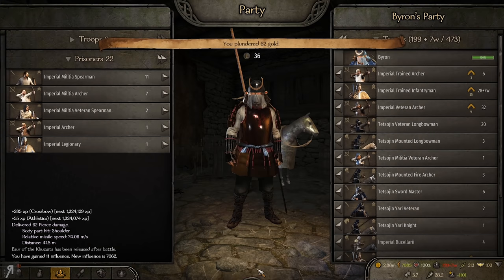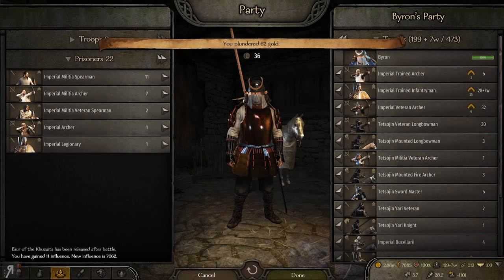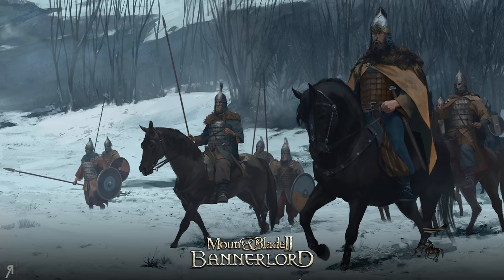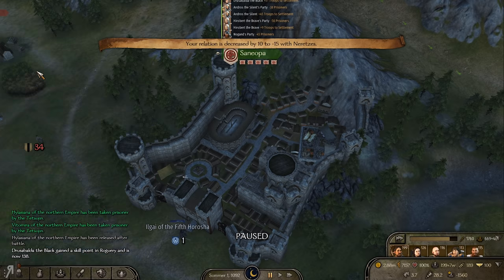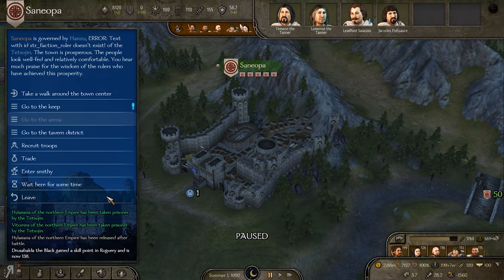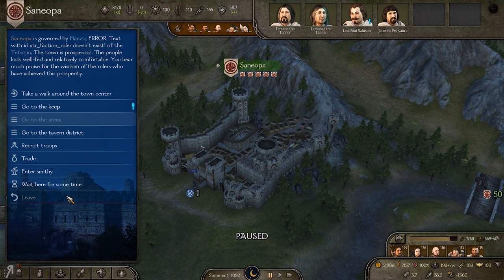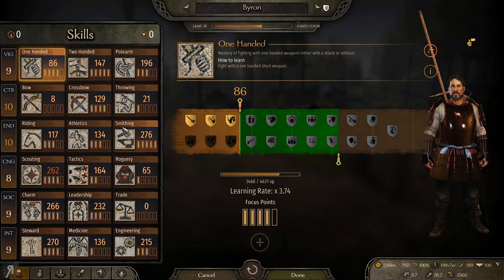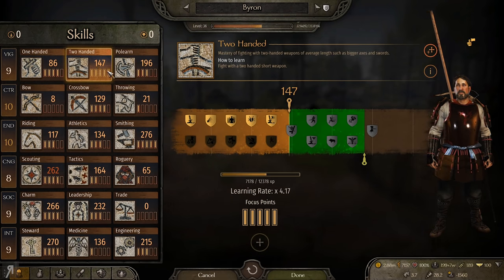I've also taken into account that I'm not really going to be capturing too many prisoners at this point, mainly because I don't really want to deal with them right now. I'd like to just move on as fast as possible and take as much land as possible. Let's take a quick look: I have 147 in two-handed and 196 in polearms. I'm actually looking forward to checking out the 200 level perks.